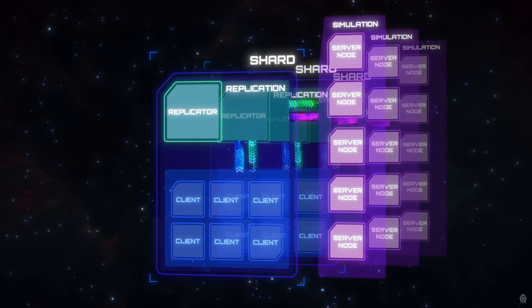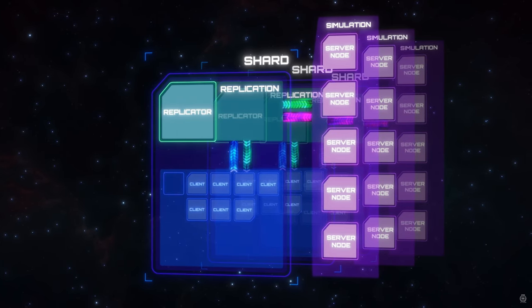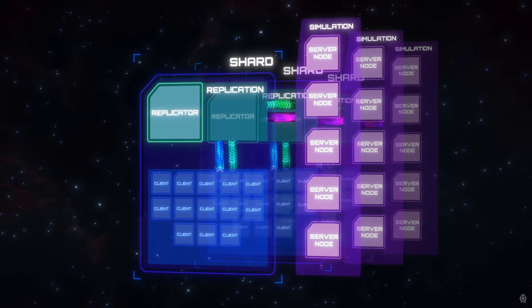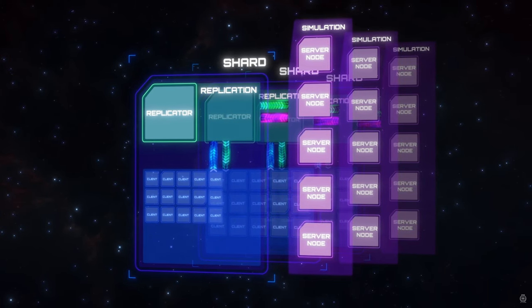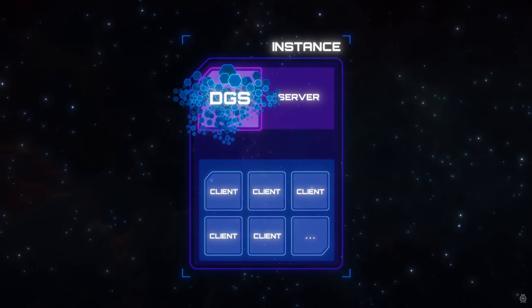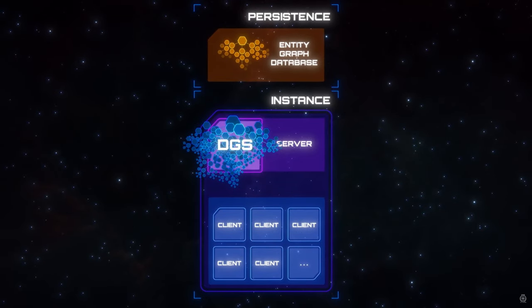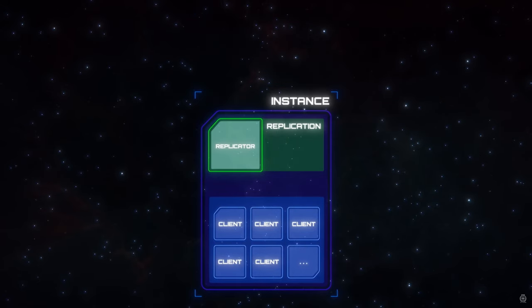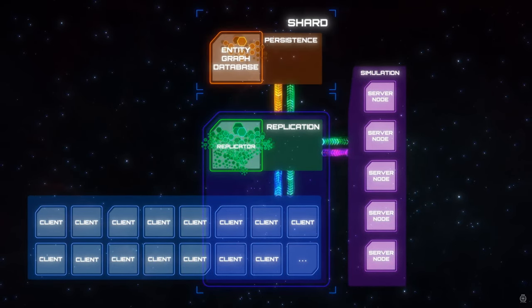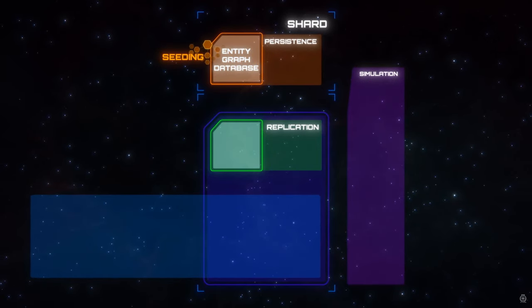If you look at the tracker, server meshing is slated for mid-year next year. I know the comments will say it's not going to be here for a few years, but we don't know that. Go look at the tracker — it might not be the most accurate, but all this stuff is supposed to be done by next year, even if it's just the first iteration. They are always putting a little bit of persistence in with every patch, updating the renderer, updating iCache. We now have physicalized inventory, which needed iCache, and Chris Roberts said it was going to be done by end of year.